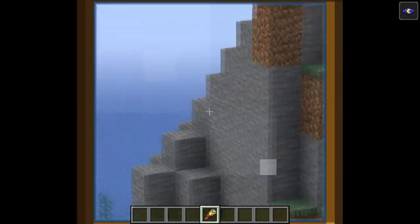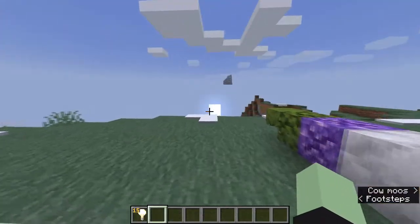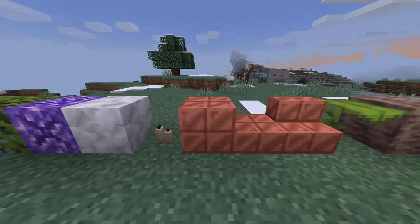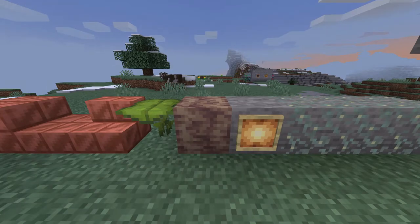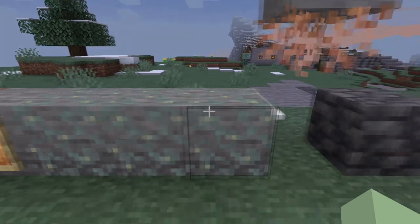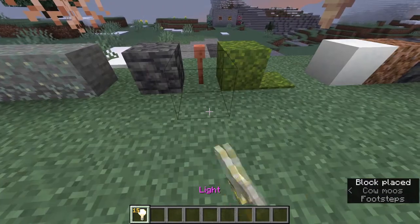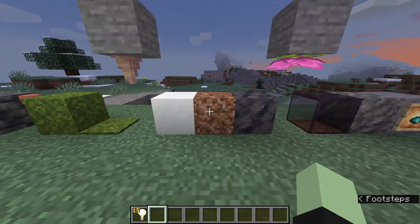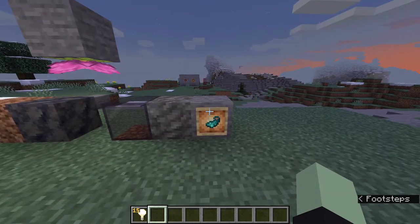Speed run time — here's a bunch of new blocks added to the game: azalea, azalea leaves, budding amethyst, calcite, candles, cut copper, cut copper slab, copper stairs, drip leaf, dripstone block, glow item frame, glow lichen, hanging roots, infested deep slate, light, lightning rod, moss block, moss carpet, pointed dripstone, powder snow, rooted dirt, smooth basalt, spore blossom, tinted glass, tuff, and glowing sag.